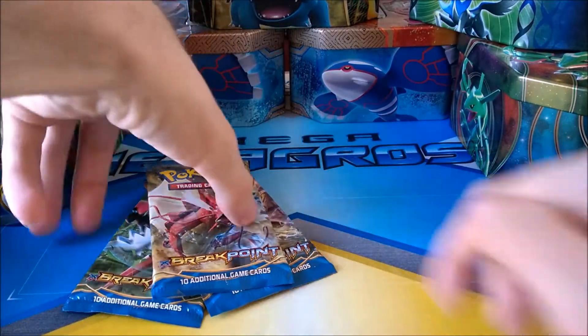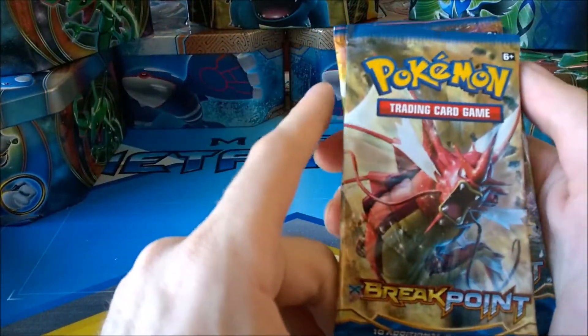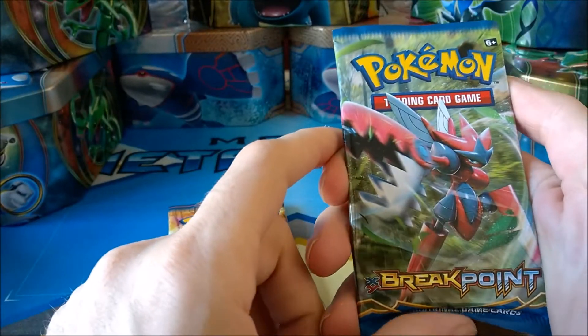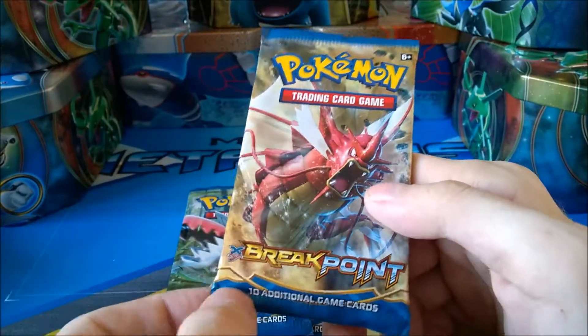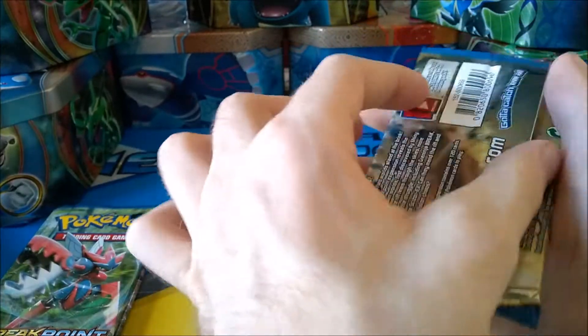And then we have three Break Points. One is a shiny Gyarados, and then we have the Mega Scizor. So I'm going to open Gyarados first because he's my favourite — well, apart from Charizard, he's my favourite dragon Pokémon. So let's hope for some good pulls. If we get some good pulls I'm going to be buying a lot more from there, so keep an eye on my YouTube channel.